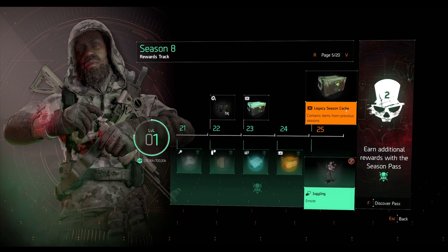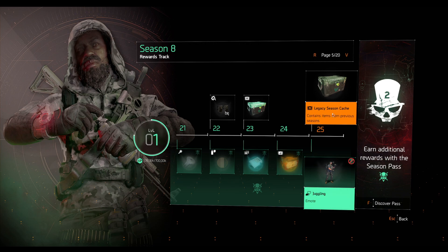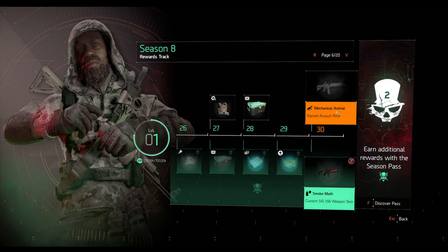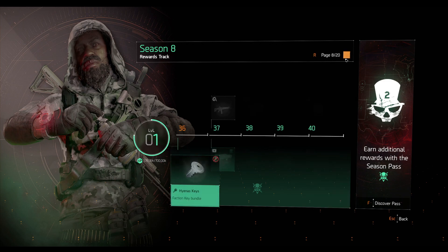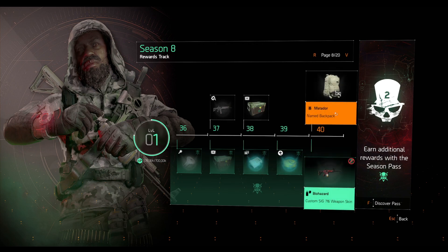Don't get confused between the two legacy caches. The Season 2 Keener's Legacy Cache gives you items from the current season, while the other Legacy Cache gives you items from previous seasons — it's literally written on them. Next we have the Walker Harris chest piece blueprint, more Keener's Legacy Cache, and the Mechanical Animal named item, which has the Future Perfection talent — every kill grants you a skill tier, up to three, and with a six skill tier build you get Overcharged.